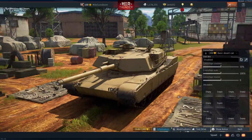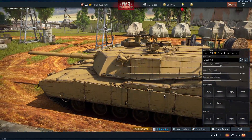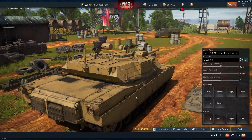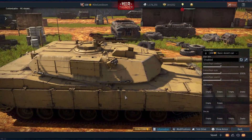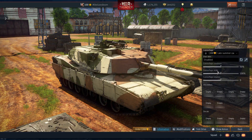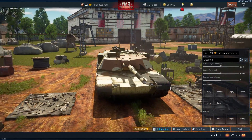At tier 2, you can unlock a smoke shell. And at tier 4, you can unlock the big daddy APFSDS shell with 415mm of penetration and a muzzle velocity just above 1500mps. This shell, however, is very expensive at 1600 silver lions per shot.